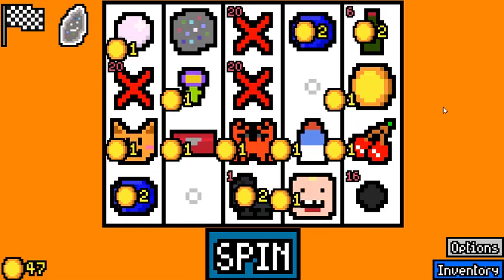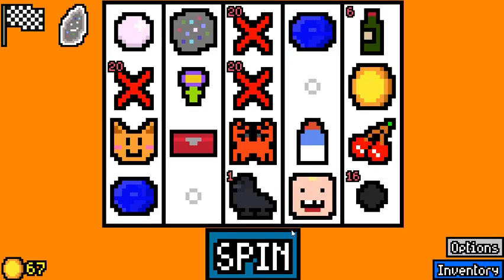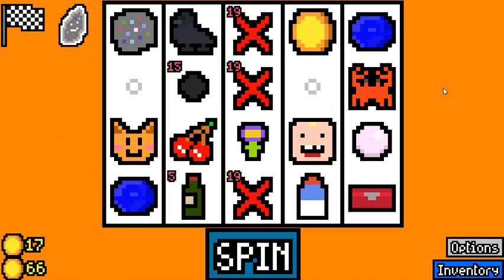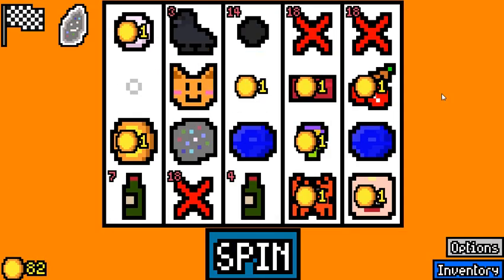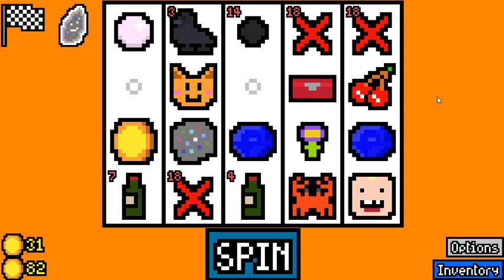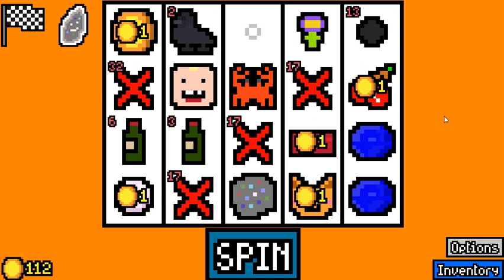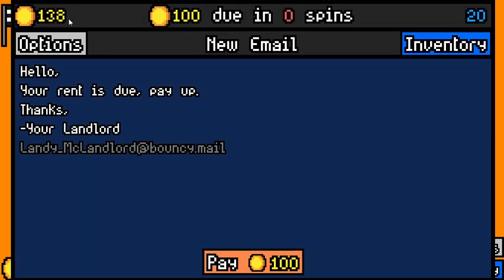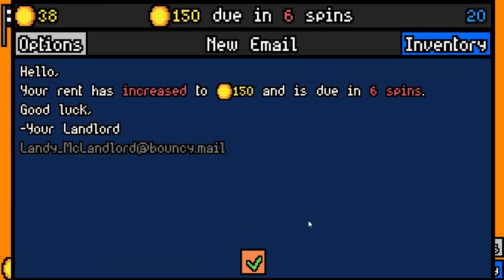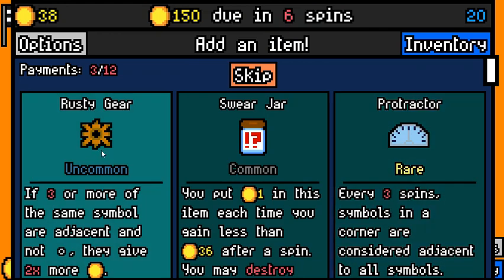Milk is still good. We are definitely doing well for now. Buffing Capsule — none of the other things were enticing. We are on our way to 150, so we are a little bit ahead, not too much. And there's another three value symbol.